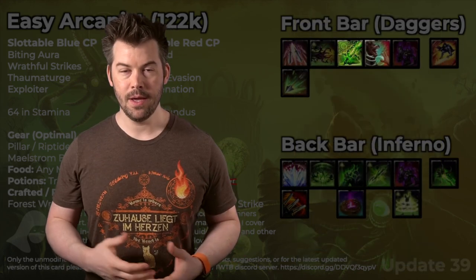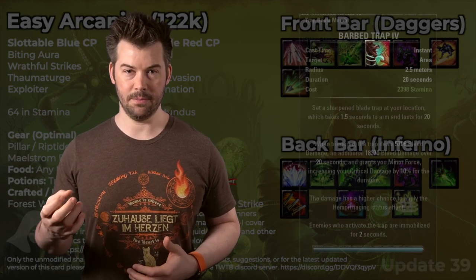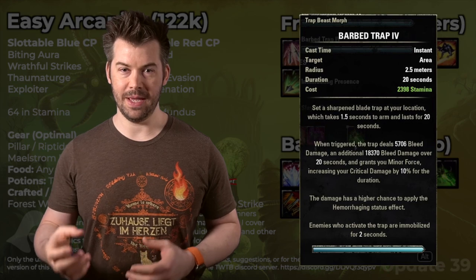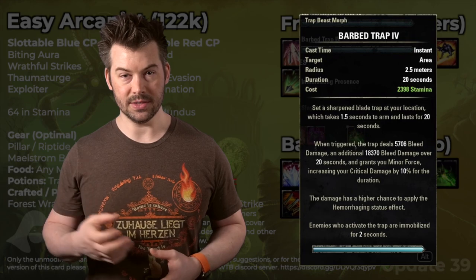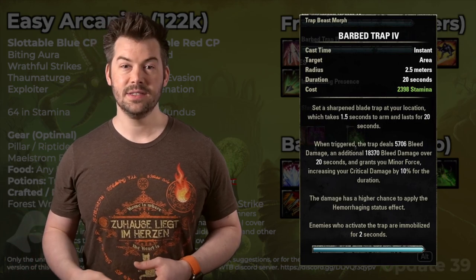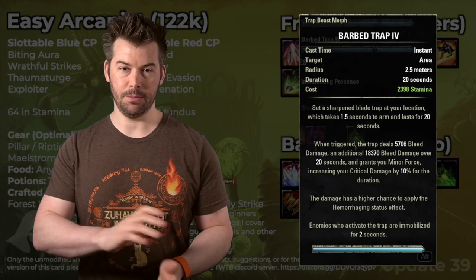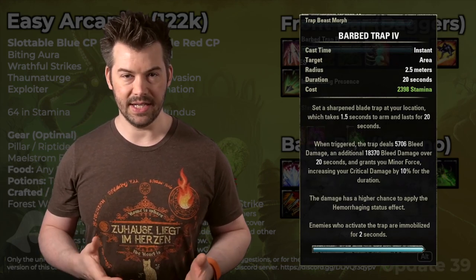Then we have Barb Trap. Minor Force is a significant reason we want Barb Trap on our bar, but we actually get that buff from a mythic item we're using, so it's a little less important to keep Barb Trap up at all times. Barb Trap takes a second and a half to arm, so you do want to cast it a second or two early to keep full uptimes. When you're beaming, you'll sometimes let dots fall off and that's okay, even more so on this build.